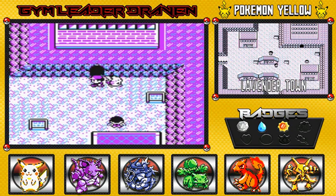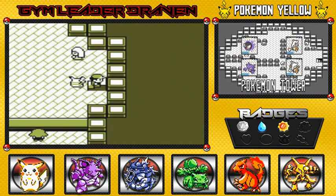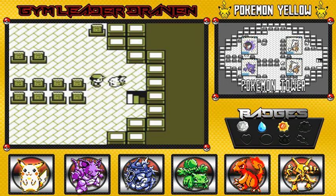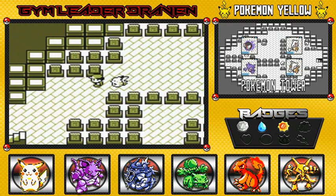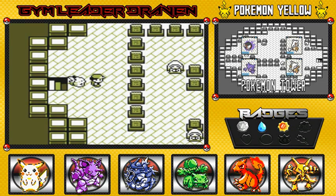Remember in our first visit we went up here and we were scared — Pikachu too. Look at that poor guy, totally scared. Unfortunately we're gonna have to go through here now that we have the Silph Scope, so we can actually see whatever ghost is going around here. That was the one thing we couldn't get past — the ghosts.